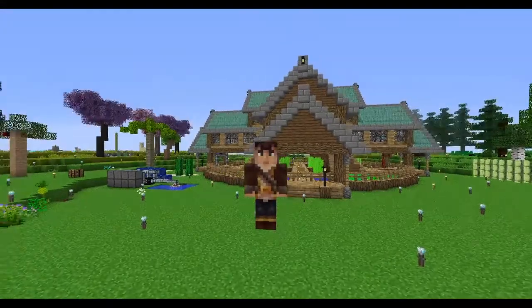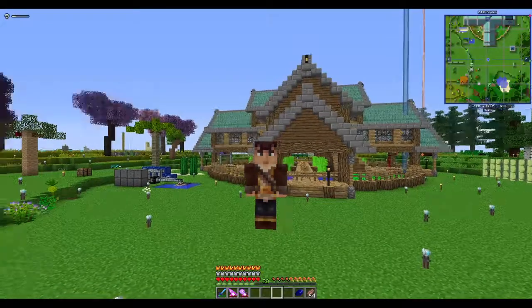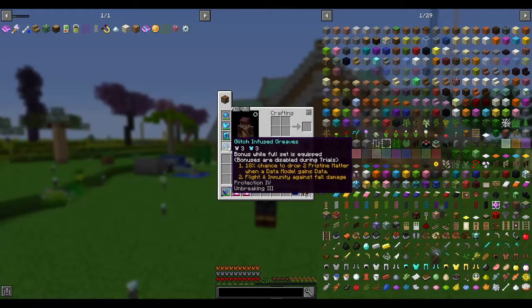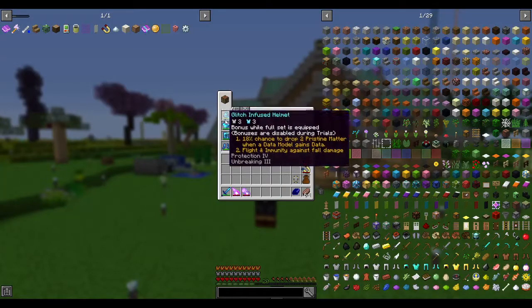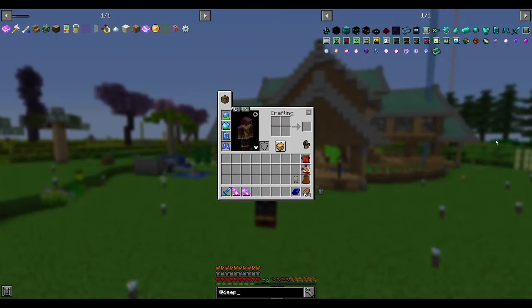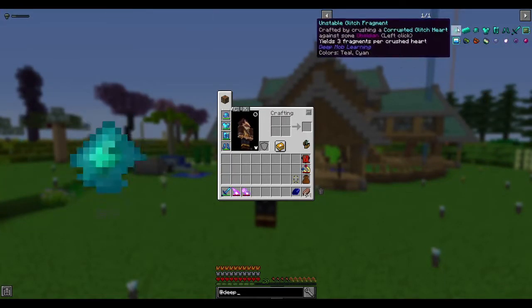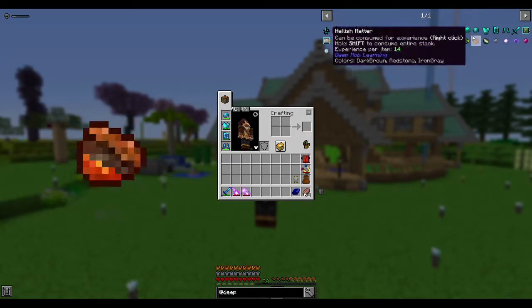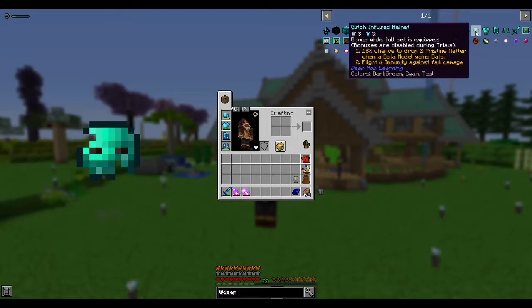So the first thing is I do have the ability to fly. This is not because I have creative or anything — it's because in this particular mod pack there is something called glitch armor, which is from the deep learning mod. If you collect the full set of armor you get an 80% chance to drop matter, and also flight and immunity against fall damage.